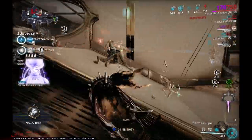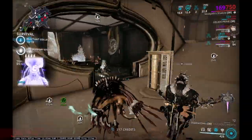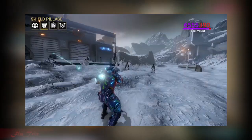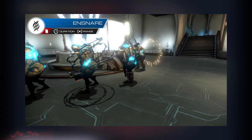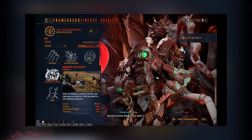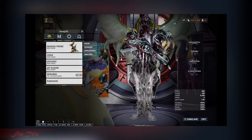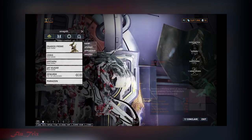There are many combos with other frame abilities to infuse via Helminth. Wisp's Breach Surge works well with Sivagoth's two, as does Hildryn's Pillage. Gara's Splinter Storm or Ensnare with Sivagoth's one or two is also viable, as is Nidus's Larva with the Lava Burst Augment, and Helminth's Mark of Death with Sivagoth's two. Gloom itself can be a good infused ability for many frames, such as Inaros, since Inaros's three doesn't have much use currently.